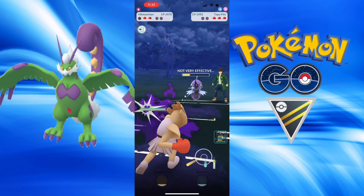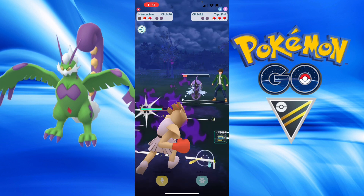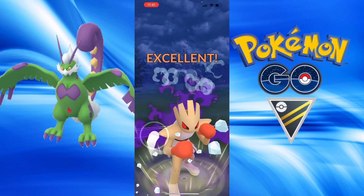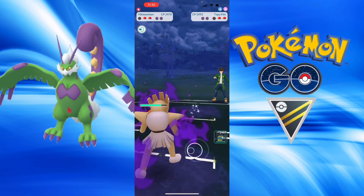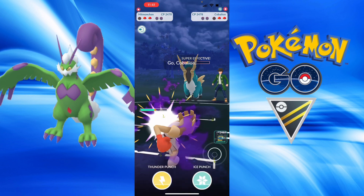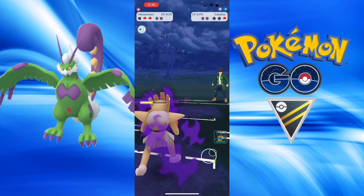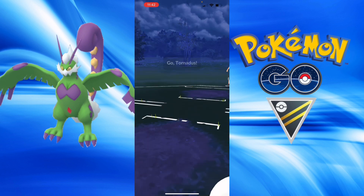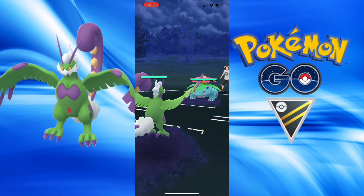I get the last shield and now I can bring in Shadow Hitmonchan. I don't want to take a charge move so I throw Ice Punch — Electric Punch would have been fine too. They try and catch a move on the swap to Cobalion, but no, they were not in a winning position.